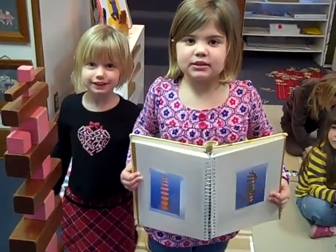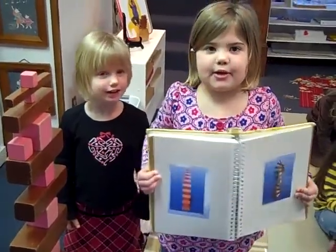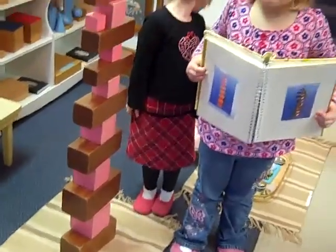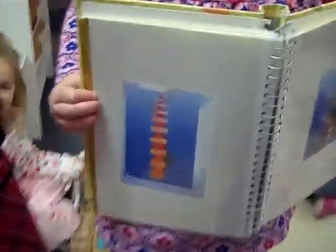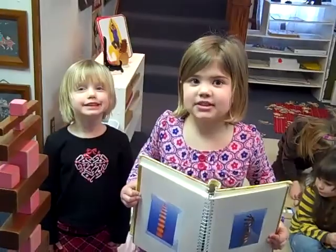So Annie, Ella, and Sten, what have you done here? We made a building with the pink tower and the brown stairs. You looked at the master and copied it. Nice job girls, thanks. You work together as a team? Good, thanks.